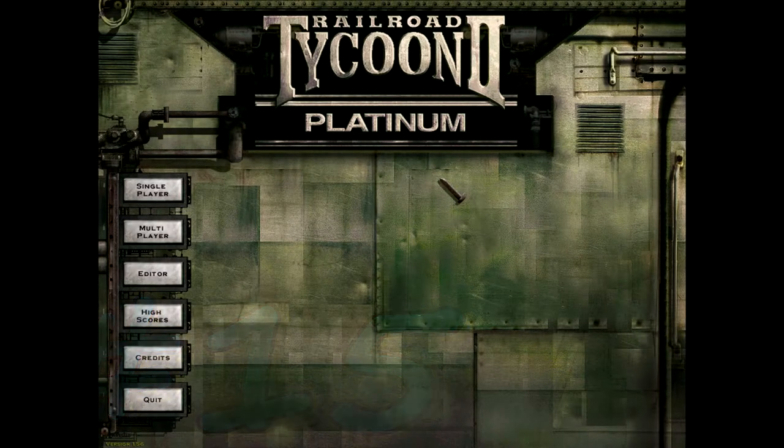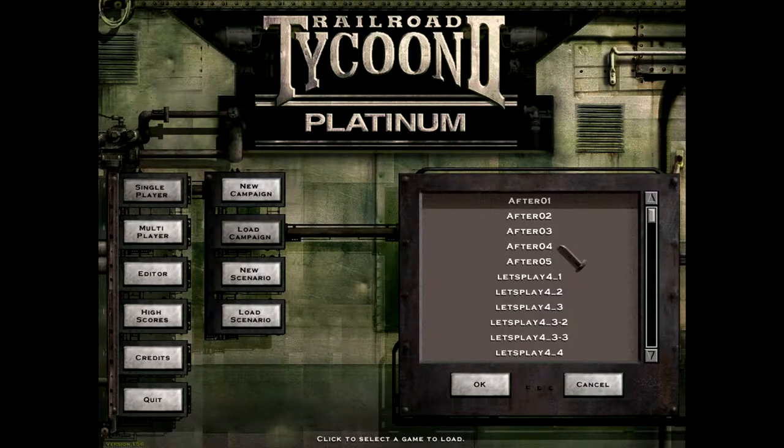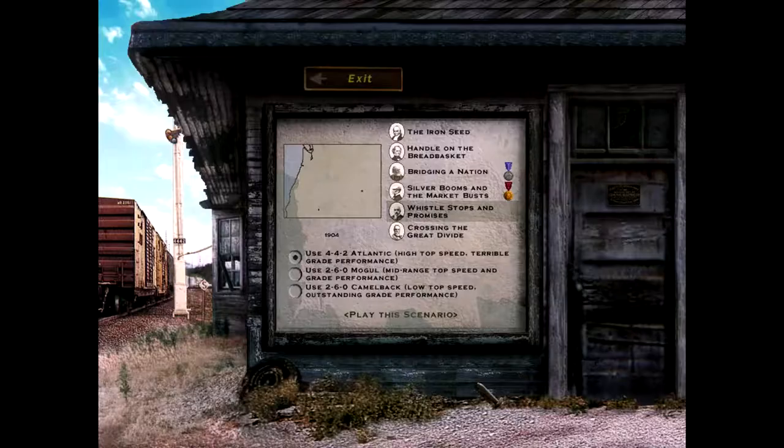Hey everyone, welcome back. The next campaign is an interesting one — we have to take Teddy Roosevelt from city to city, and you're supposed to use your railroad tycoon skills to choose the best route for what needs to be done. The campaign is called Whistle Stops and Promises.